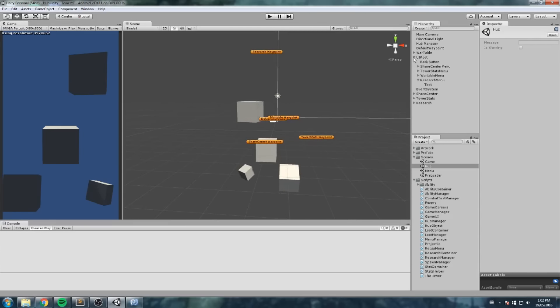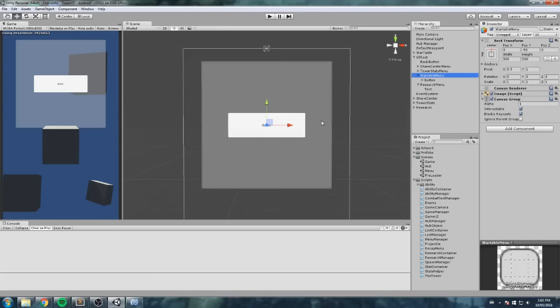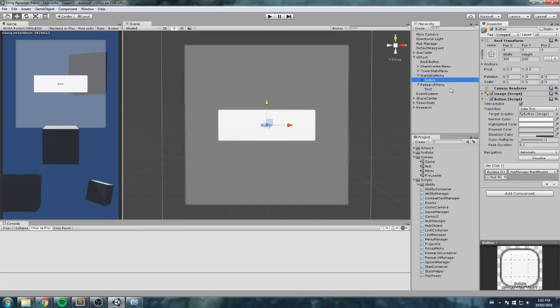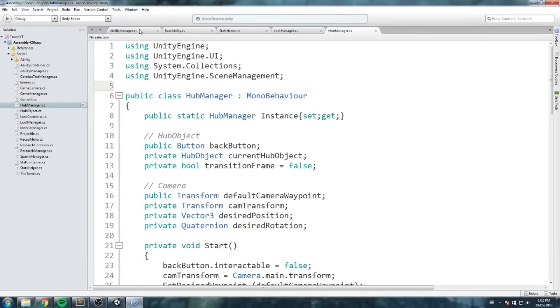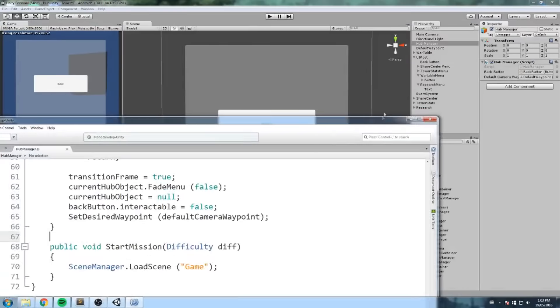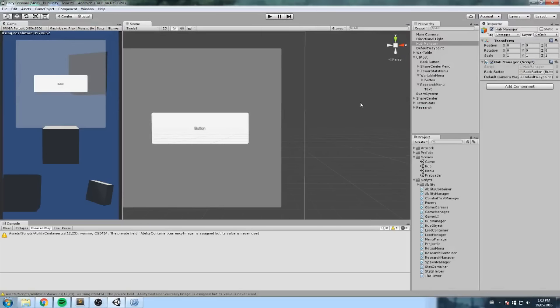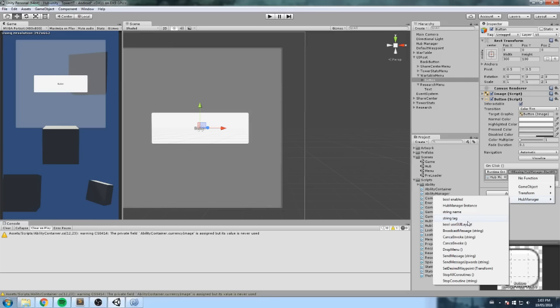Let's head over to our hub scene. We haven't seen it in a while. In the UI root, I'll find the war table menu, set the alpha to 1 so we can see it, and find which function the button is calling. As you can see, it's calling start mission from the hub manager. I'll open that script and make modifications. The start mission function is what gets called when we launch a mission. What needs to change is that it needs to accept a difficulty parameter.